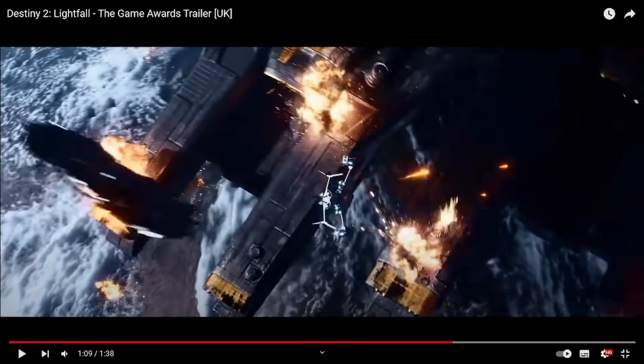This is probably part of the intro cinematic that will play as soon as you start up the game when Lightfall comes out. Now these look like Cabal darkness ships — obviously if it were a darkness ship it would be a pyramid, but these share more of a Cabal design. So this could be the reborn Leviathan, or just some of the Cabal ships, and they seem to be attacking Earth.